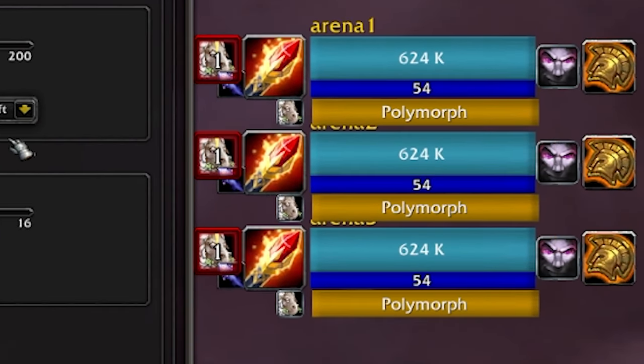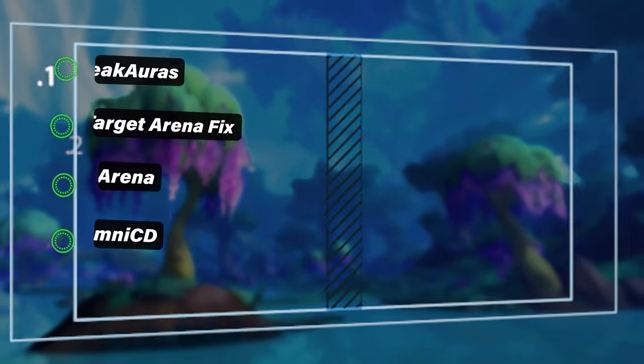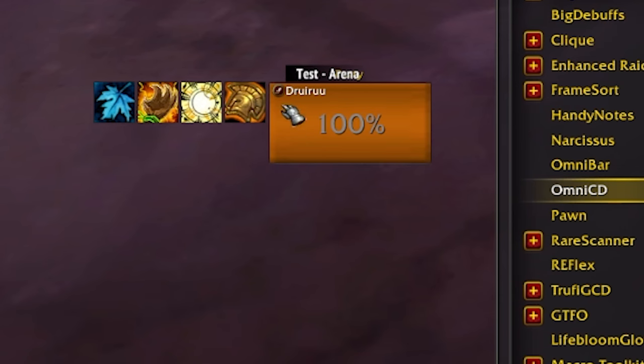You can change everything you want in S Arena. To track your team members' cooldowns and trinkets, we have Omni CD, which tracks your party cooldowns and displays them right beside your party members, as you can see here. If you don't want to set it up yourself, I'll have my profile available in my Discord, linked below.